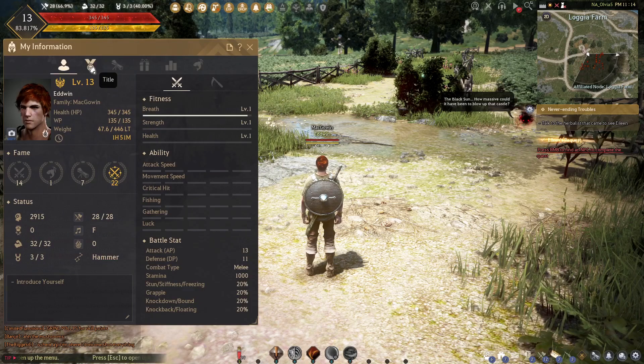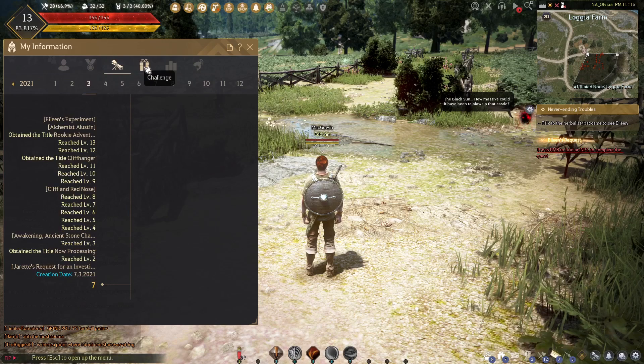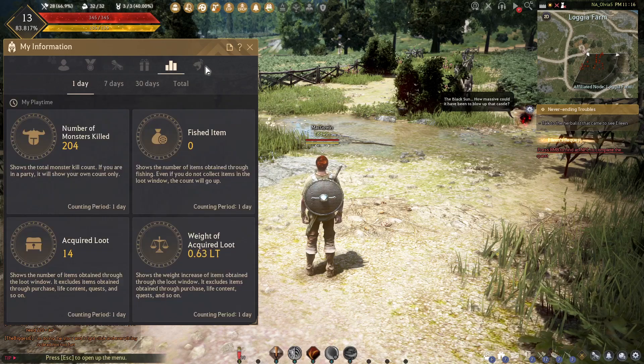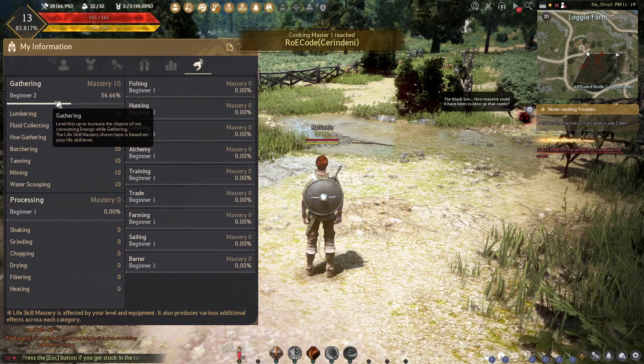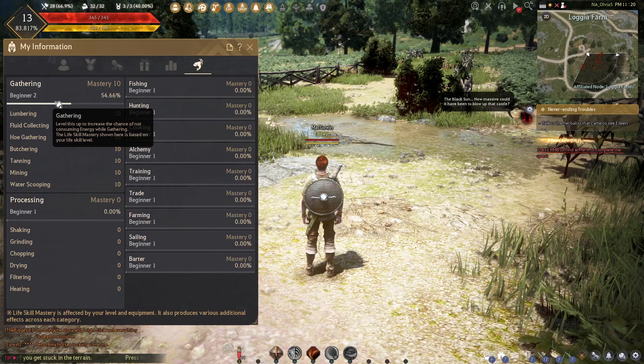Maybe my stats — let's see what we got. Title, journal. What about this? History. Life skill — this is it. I found it. So we want gathering — here we go. Beginner two. I need to get that to beginner seven. I think I'll try and gather some of this corn and such, and we will come back in a few minutes after I've gotten this to beginner seven and move on to the next step.